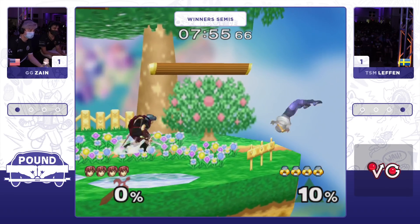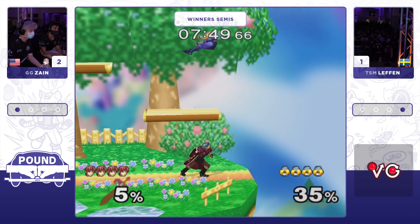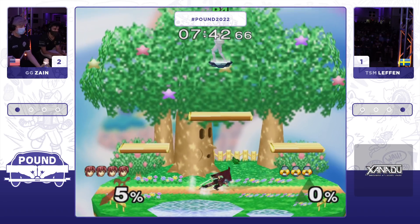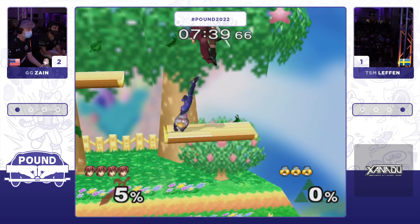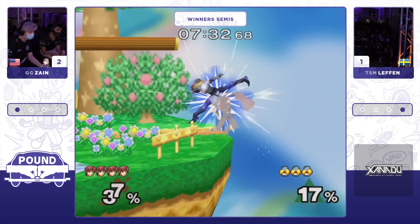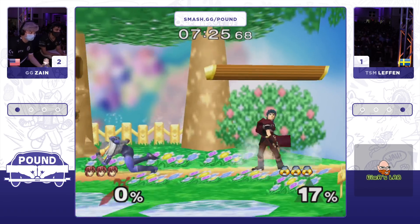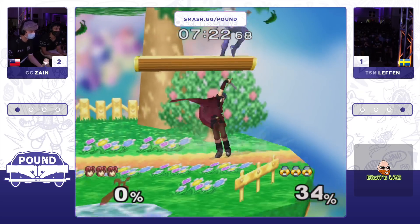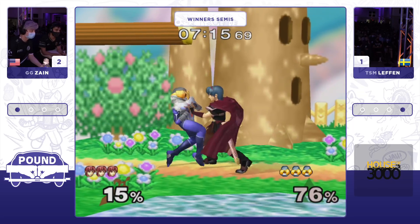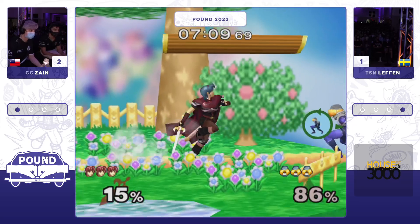Zayn has looked good in the last two games. Waits out the spot dodge immediately and gets Leffen stuck in a pressure situation. The crowd off-rhythm clapping to Dreamland music — classic — and it actually messes up Leffen by doing so. Zayn slowly working the stage positioning back, gets Leffen off. This is a huge reversal on Leffen's part — tilted aerials, and it will be Leffen who takes that stock so quickly. After that last stock, Leffen felt out of the set to me just a little bit, but brings it right back. Leffen's showing us he's still in it to win it.